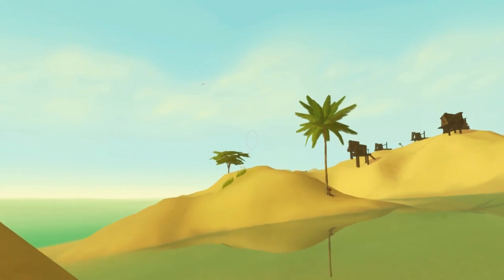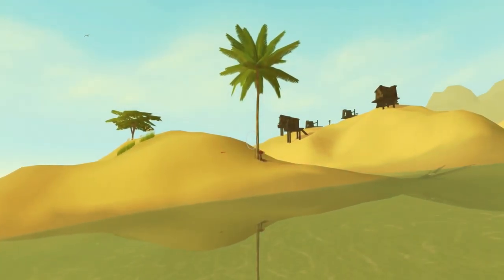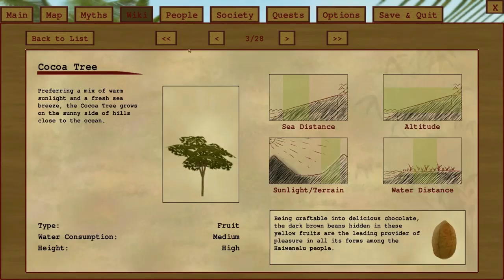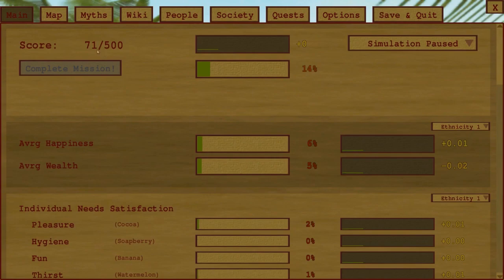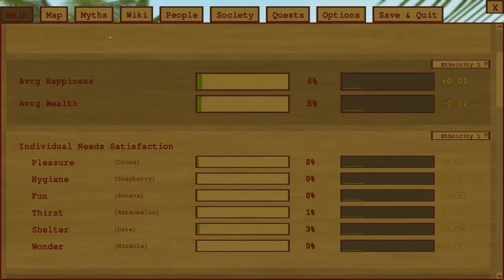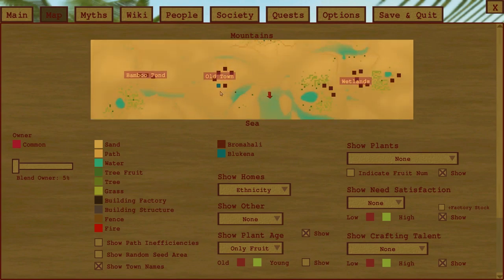Each of those different types of tree fulfils a certain need for villagers. Villagers like working but they also like chilling out for a while, so you've got to balance that. If you do it well enough you'll increase the score from 71 to 500 and win the level. There's quite a lot of information here, and also map information — which is incredibly ugly but very useful to work out what's going on.